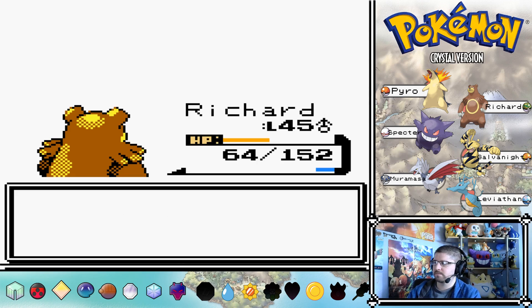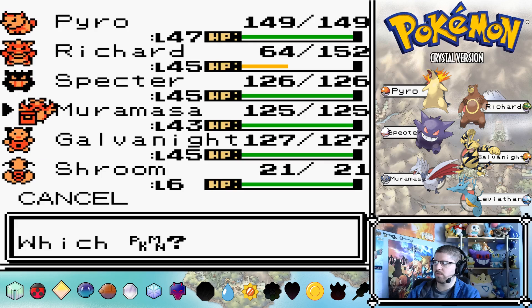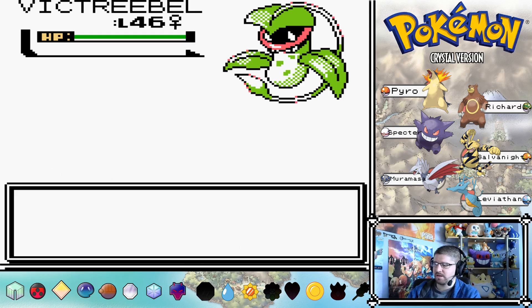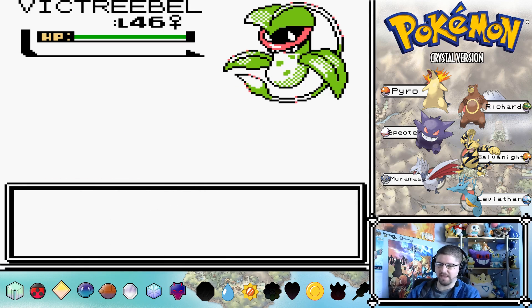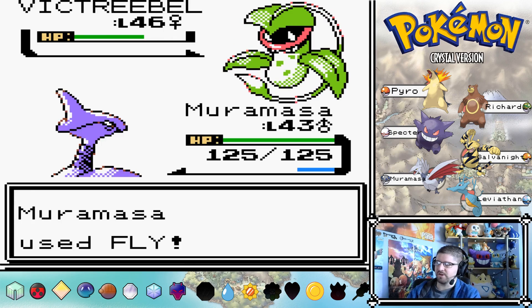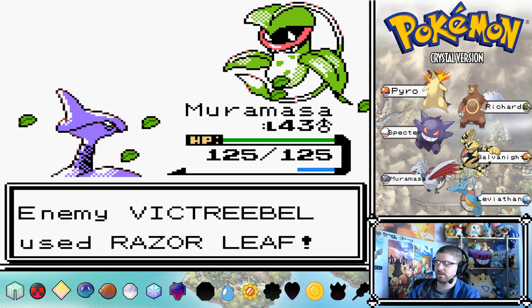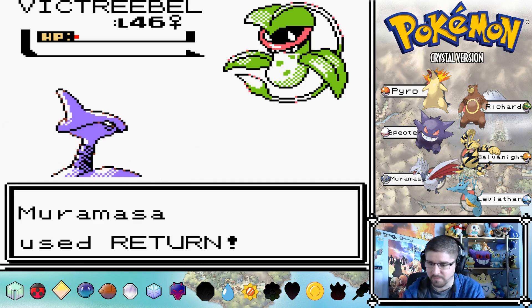It's got such good attack power. Going for Morumasa now since Richard can't do anything to it. The only real move we have to deal with it is Fly. I could do Solar Beam I guess, but even then that's not going to do anything - we four times resist Solar Beam. Awesome. She wasted our Hyper Potion but we got through it.